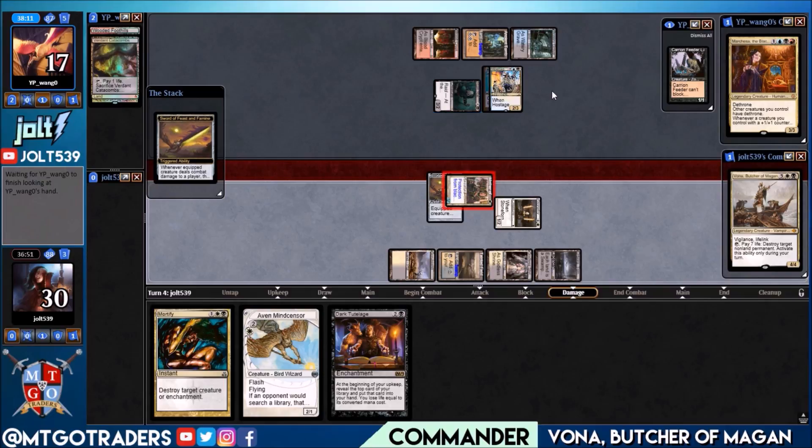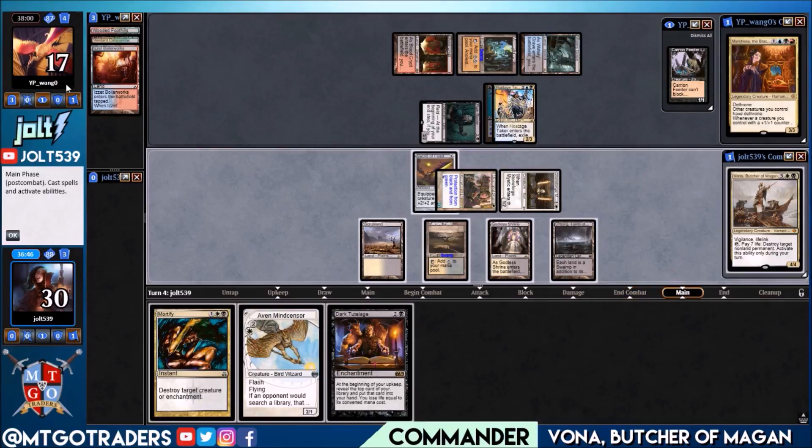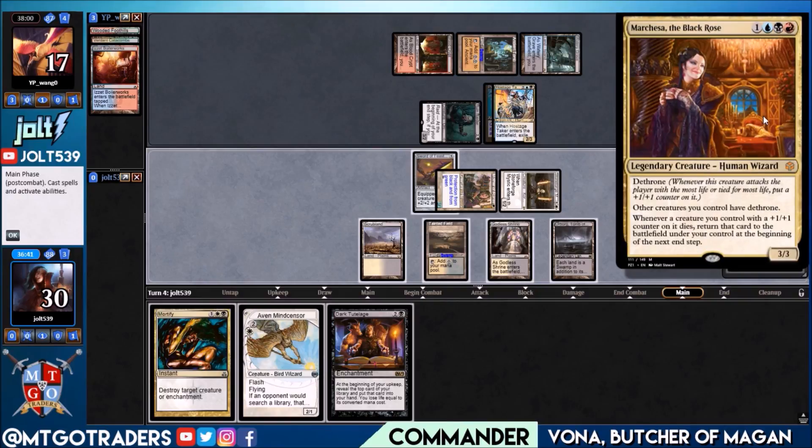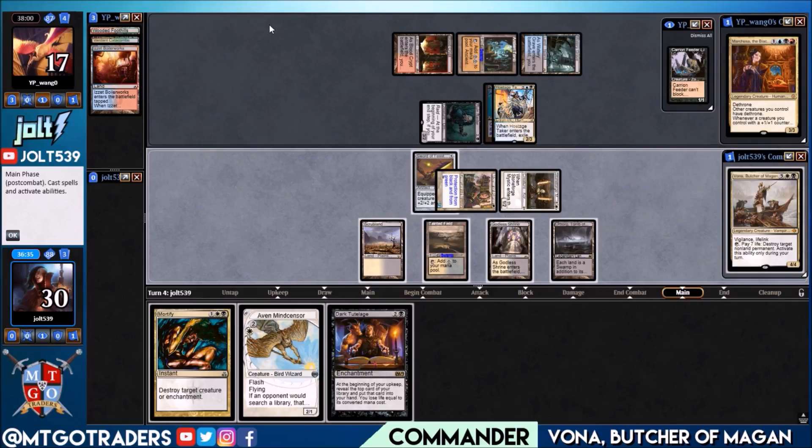Sword of Feast and Famine triggers — they discard a card. We untap our lands. Technically we could go for Aven Mindsensor if we want to watch out for another fetchland — they've run through two already. I'm almost tempted to get down Dark Tutelage. They're one colored source away from Marchesa. We have the most life total, and I'd like leaving up Mortify on this one.